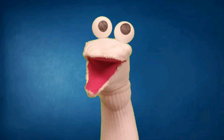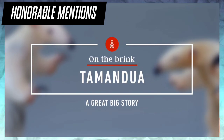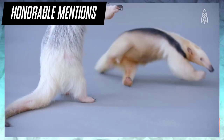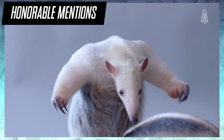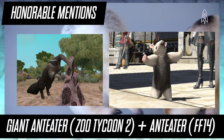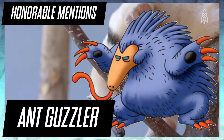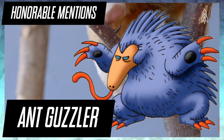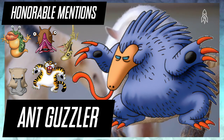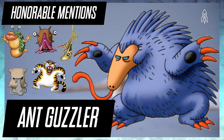Before we move on to number one, here are some honorable mentions. I could have given them each a spot and made this a top nine list, but I already know this video's not gonna do well on YouTube, so why bother making it longer? My main goal was just to communicate my love of anteaters, as well as my love for unique ideas pertaining to nature influencing game design. Giant Anteater from Zoo Tycoon 2 and a random anteater minion from Final Fantasy XIV are both too innocuous to be lauded for their game integration. Ant Guzzler is simply one of a zillion monsters from the Dragon Quest series that can be based on seemingly anything without making contextual sense to the world organically. I guess that reasoning could apply to Pokémon too, but they get bonus points because the safari-like aspects of the Pokémon world used to be my favorite thing about it.